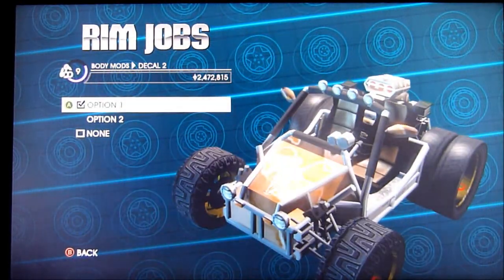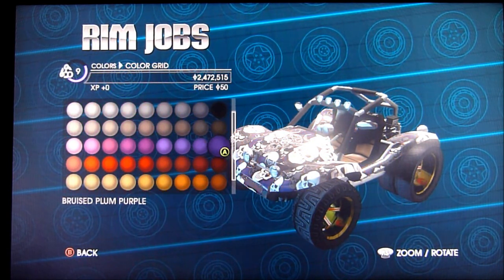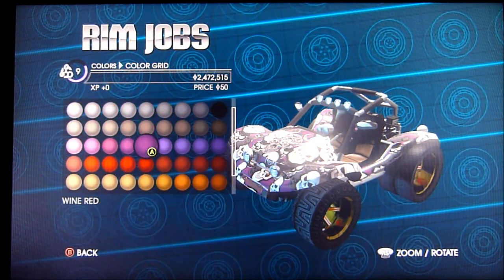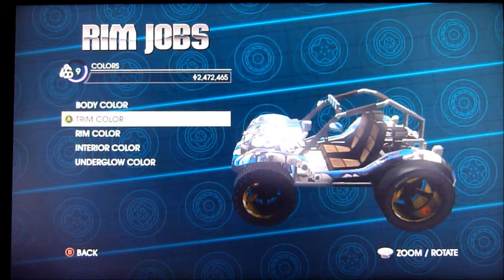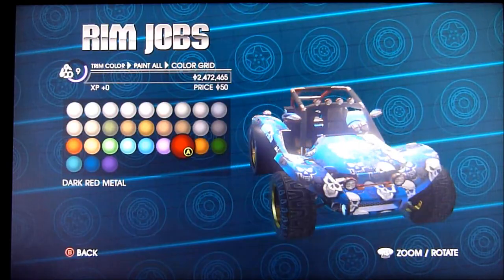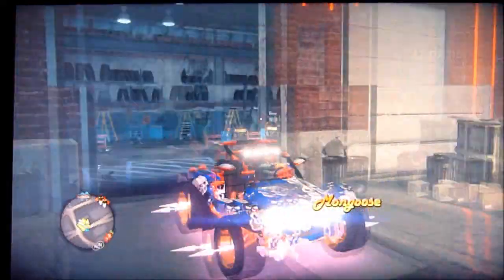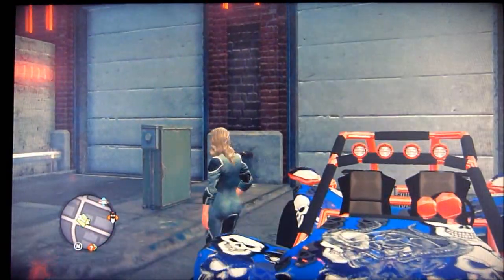Alright, back again — just changed the body mode, got some skulls on it, and now I'm going to change the color. Skipping all the boring parts of the customization. Oh yes, that looks beautiful! I chose to have red, and here's the new Mongoose guys — look at that, wow, so cool.